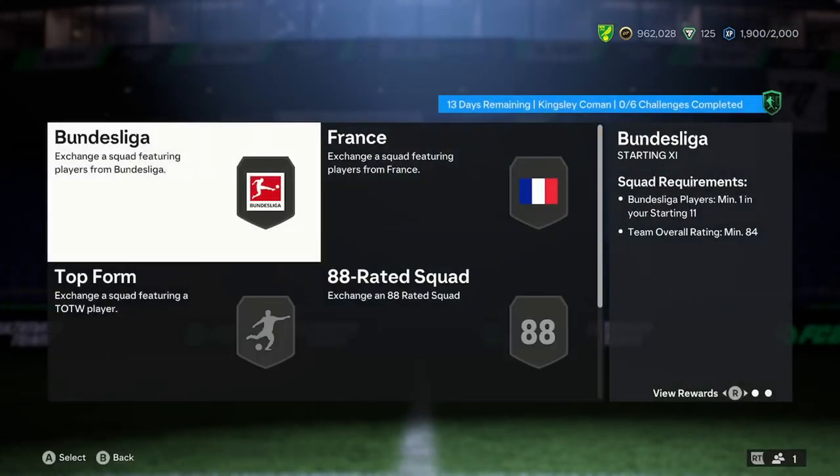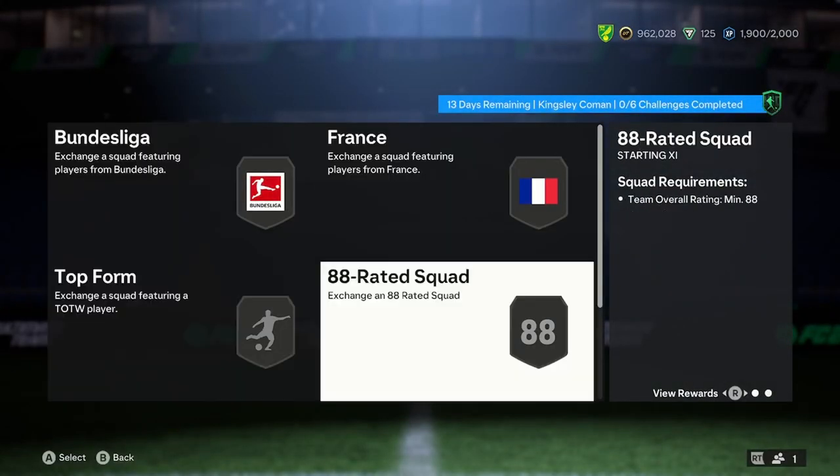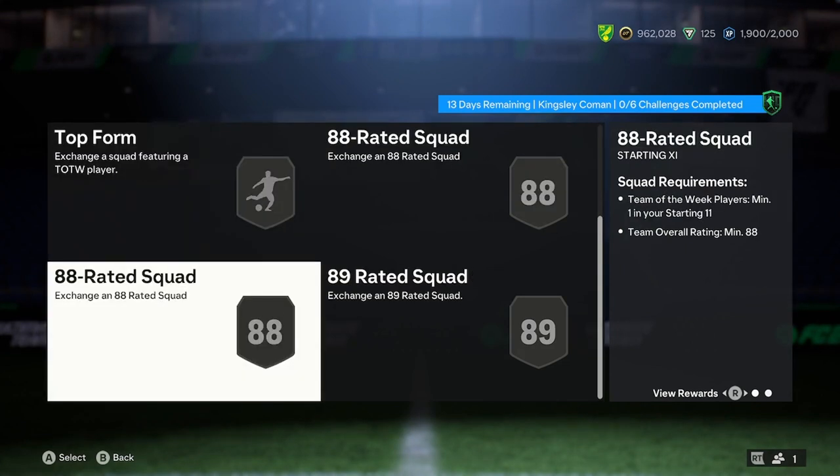Let's have a look at the price then. So we have 84, 86, 87, 88, 89 and 88 — very, very pricey. But it's obviously a stupidly insane card boys, like I'm probably going to do this card, I won't lie.